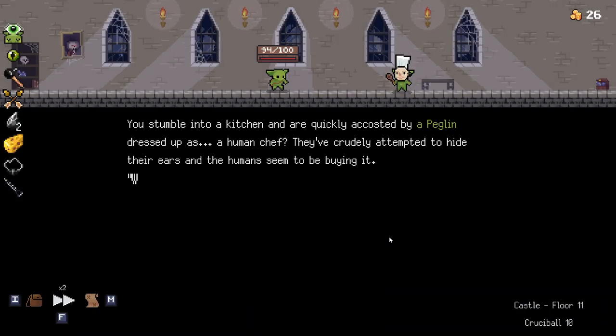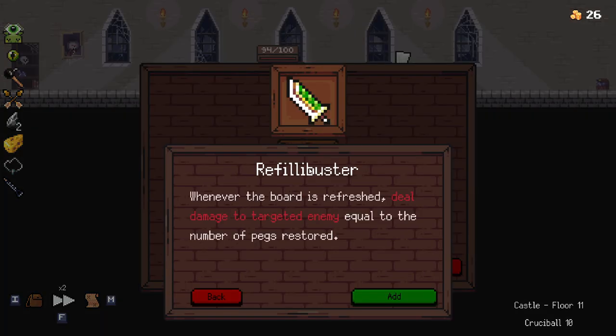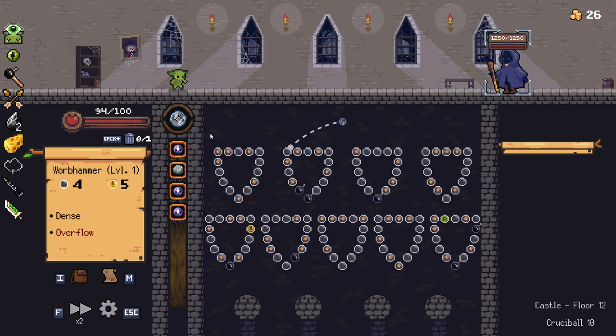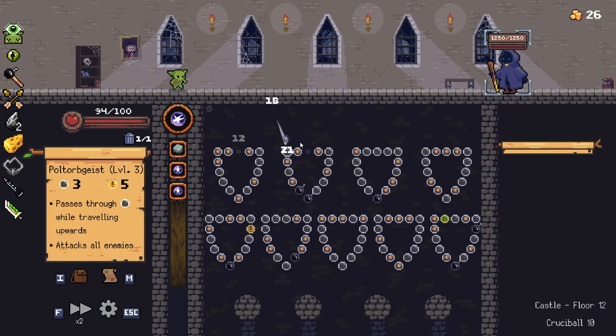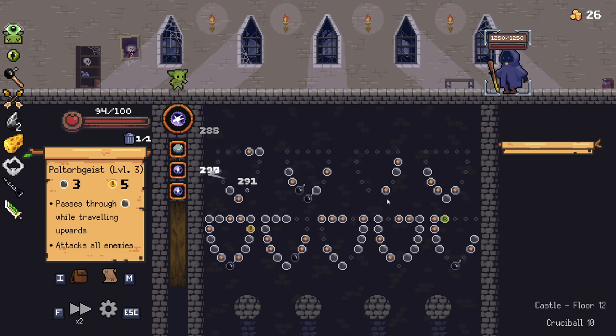Accept the bribe and sneak away. Not a great bribe, but I'll take it. Luckily, we don't need a lot of health for this. So even if this elite does good damage to us, it should be fine. Wall bounces contributing towards damage is actually not bad at all with the poltergeist orb here — we're actually getting a good amount of damage off of that.